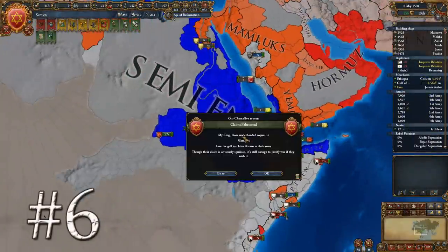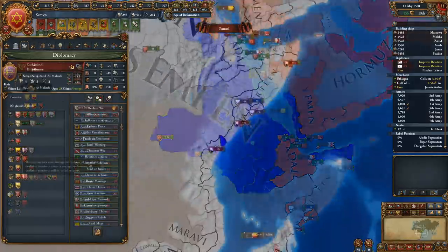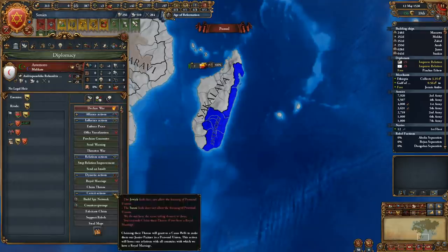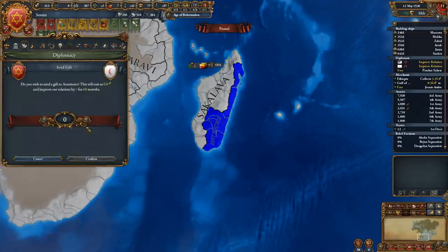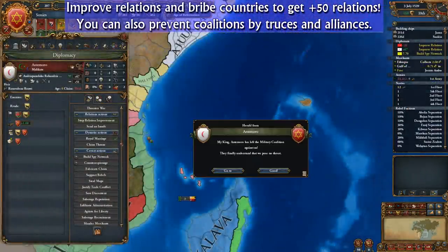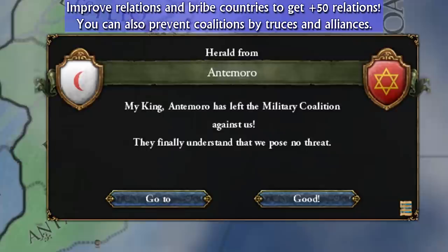There are several effective ways to destroy or survive a coalition. The first strategy attempts to dismantle them peacefully. A nation can only maintain a coalition against you if its opinion of you is less than +50 and its attitude towards you is outraged. You can use your diplomats to improve relations or bribe coalition members until they reach +50 opinion. Once they reach this threshold, their attitude resets from outraged and they promptly leave the coalition, leaving it less powerful than before.